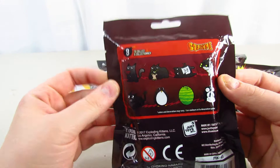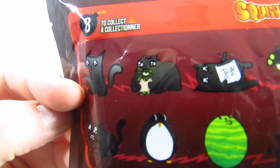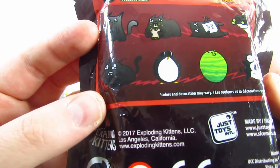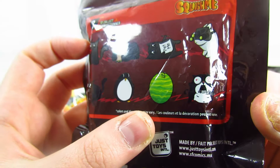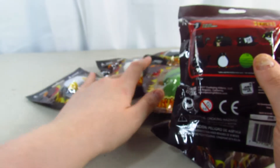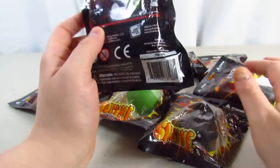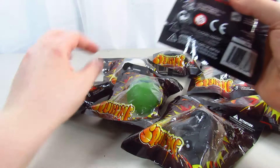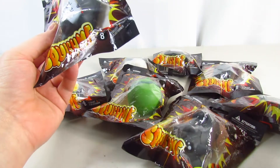There are eight to collect. There's Dynamite Kitty, one eating a sandwich, a pet me one, one with night vision goggles, one with a grenade, a penguin, Catermelon, and one screaming. I believe I got the whole set today — there are eight of them, so hopefully we did. These are really, really cute and I can't wait to see what they look like!